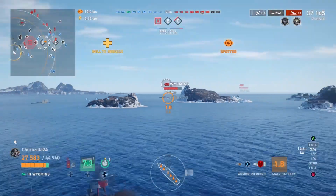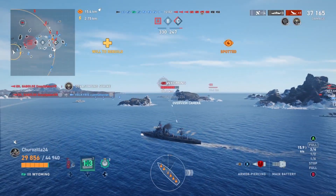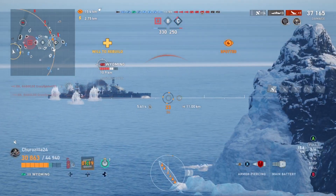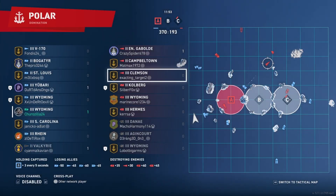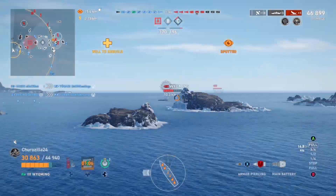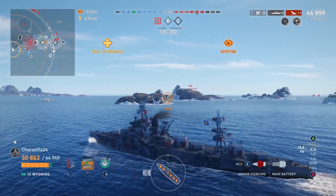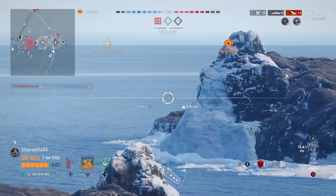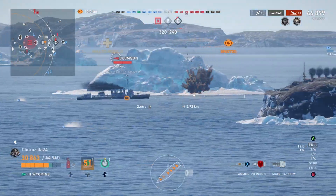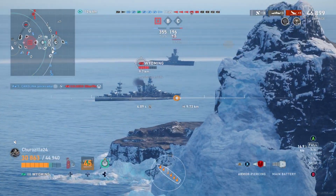I get it, people are still noobs at this level and I'm more experienced, but I felt so bad to take away his life like that — maybe I should have let him off. It's tier 3 though, everyone's still learning. Dang bro, this is what it was like — the maps are so tiny. You got Clemson and Colbert — these are oh my gosh low tier ships. You just don't play with them anymore once you get to high tier. Clemson's going, pretty sure our destroyers got them while they're trying to get rid of this Wyoming.